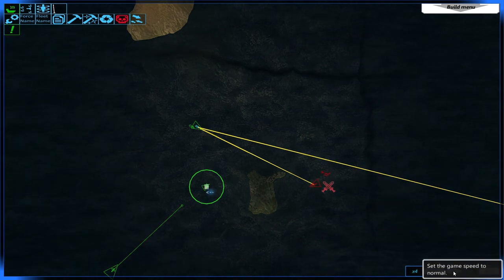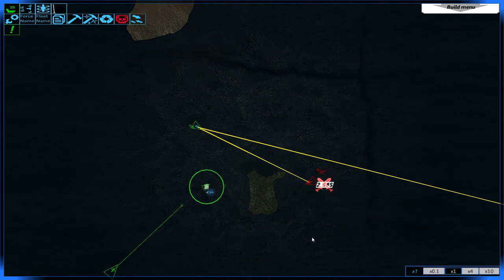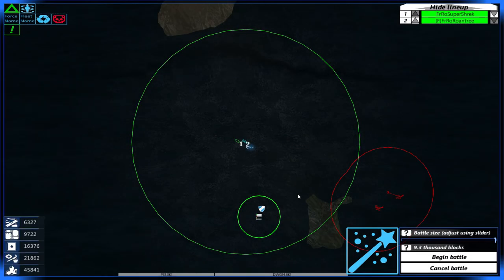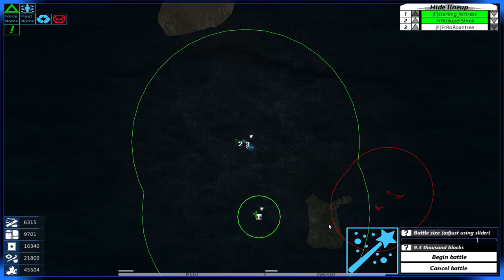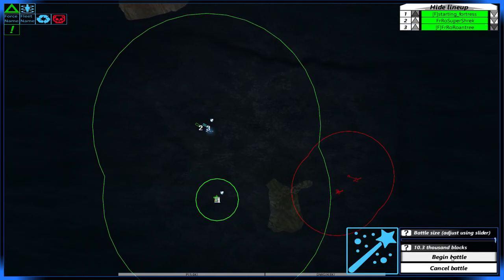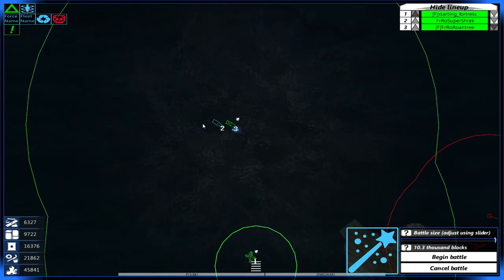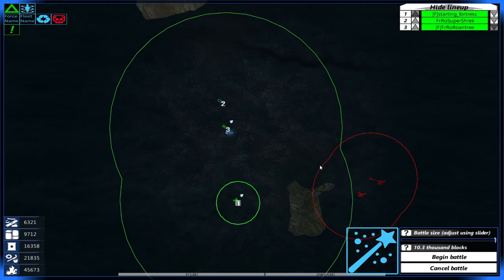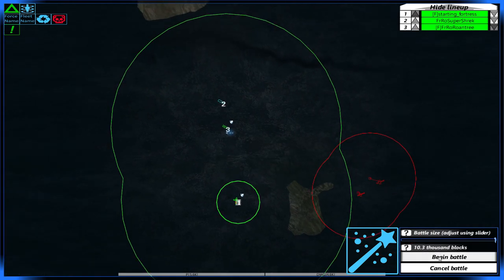I'm going to lure them a little bit further. We'll take them on now — oh, it's dark. I'll call in the starting fortress. Take the block size up to maximum. I'd like you to deploy a little bit further away, just so we don't end up ramming each other. And let us begin the battle.